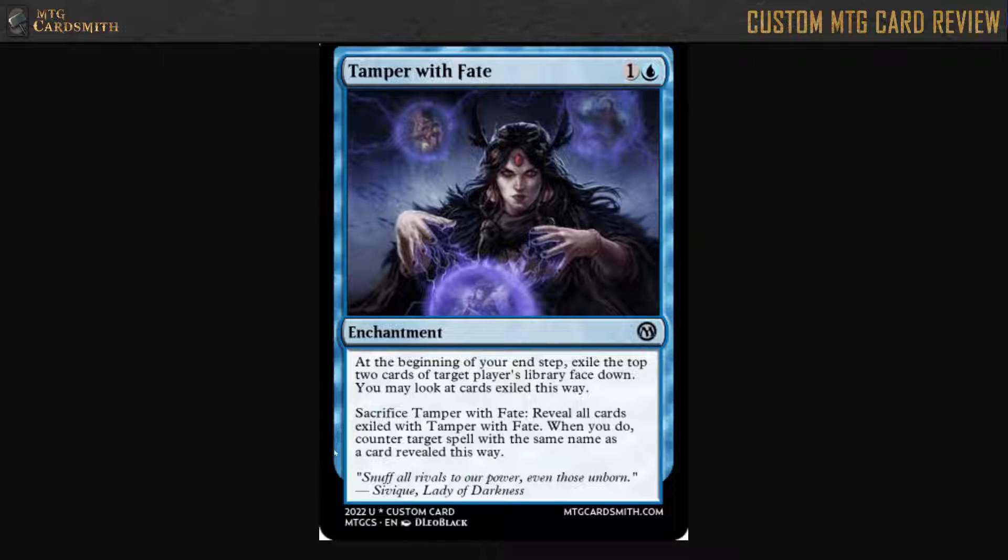Similarly, if you have two of these out, you have to keep track of which card exiles which other cards — which pile belongs to which copy. I could be wrong, but I think I'm right. Let me know in the comments. An easy fix would be to do a Karn-type thing — Karn exiles things with a silver counter on them. Just exile cards with a Fate counter on them, and that way all of your Tamper with Fates share the same pool of cards.